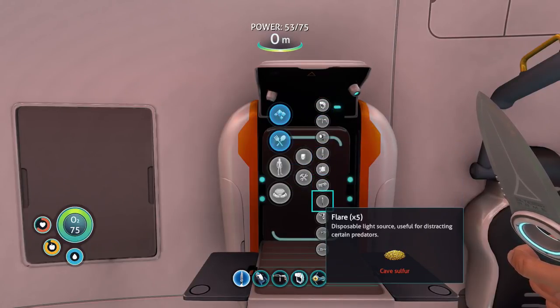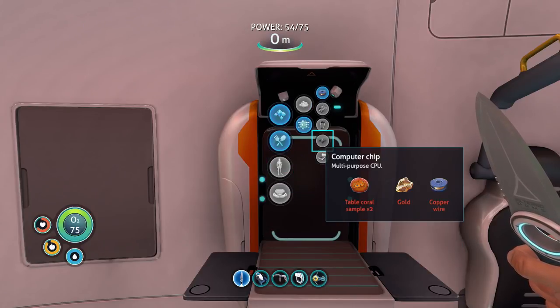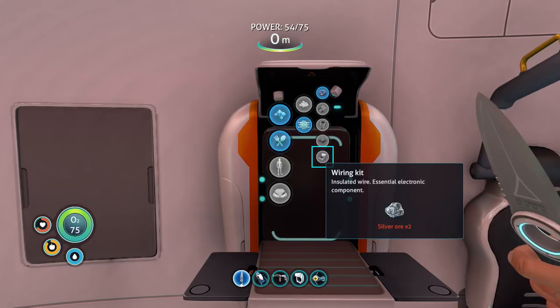My goal today is to get together our habitat builder and build ourselves a small little base — probably just one pod with a bunch of lockers. I need a computer chip and a wiring kit. I found one gold already, which gives us the computer chip, but I still need two silver ore for the wiring kit. Unfortunately I lost one silver because my inventory was full and a fish stole it, so I've got to go grind.